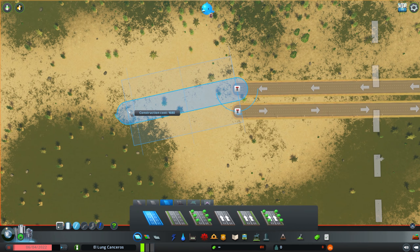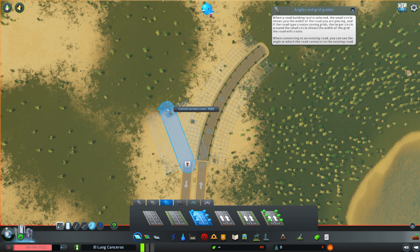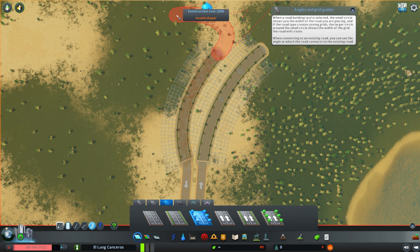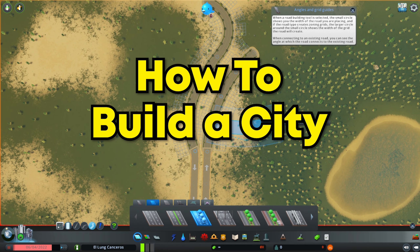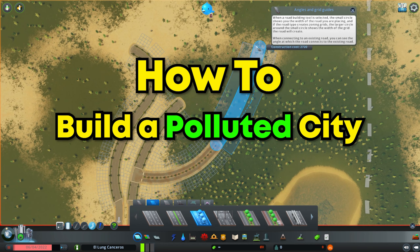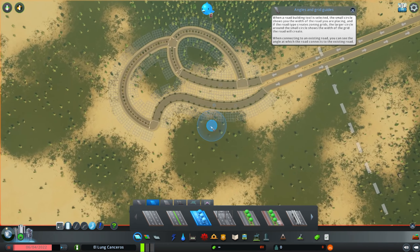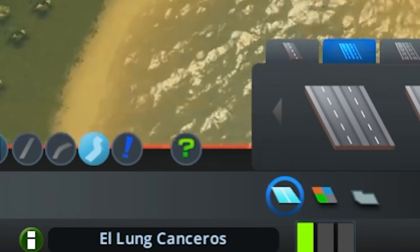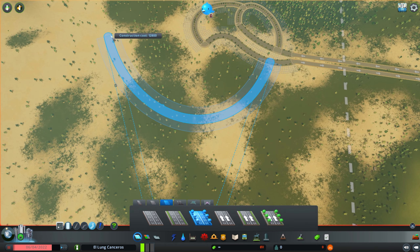I need to think about what makes a good road. I'm going to go with this design — I'm not sure if it's going to work out. Why am I stressing out? This isn't a how-to build a city tutorial, this is how to build a polluted city tutorial. This city design is going to be so scuffed. After all, the city's name is El Long Cancerous.